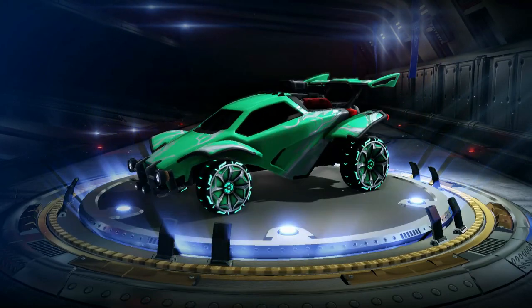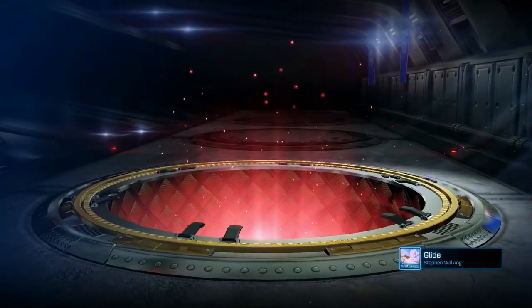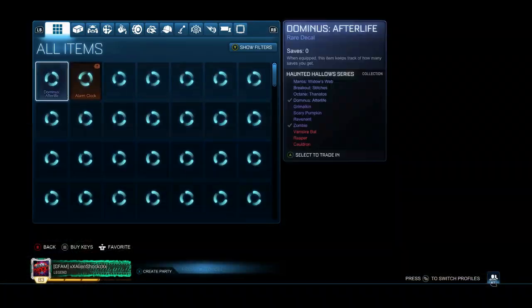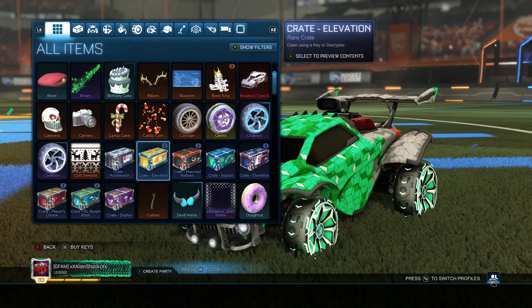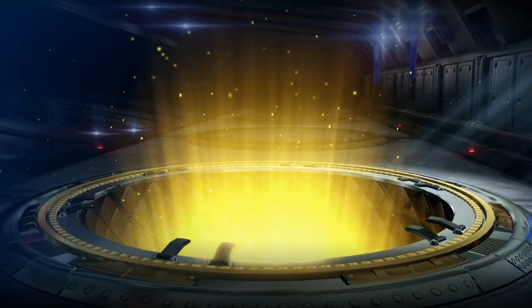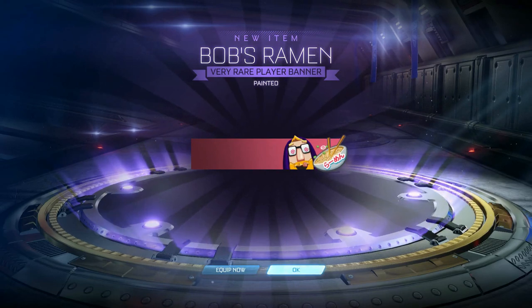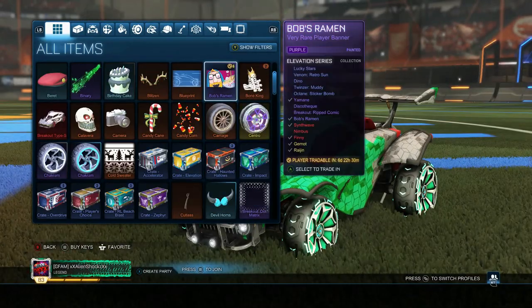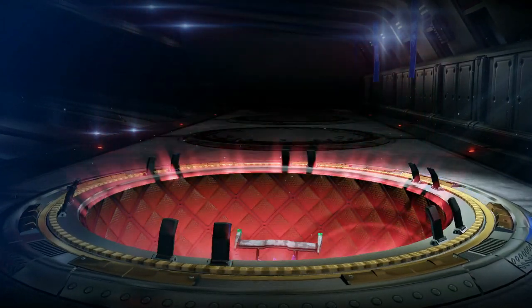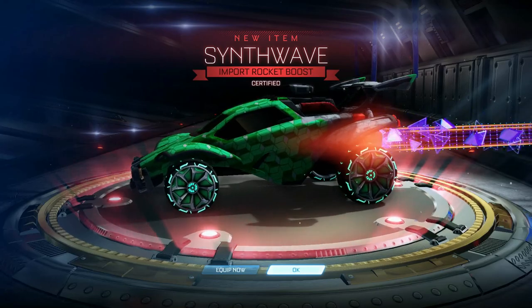Next we're going to be opening two Evolution crates. Come on, give me an exotic! Thank you — very rare, we got Bob's Ramen painted. I think it's purple. Yeah, we got purple Bob's Ramen, looks pretty cool. Let's get into the next Evolution crate — yes, import! We got a Synthwave, it's not colored but it is certified, so that's pretty cool. I have a saffron one already, so that's nice. We got a certified Synthwave.